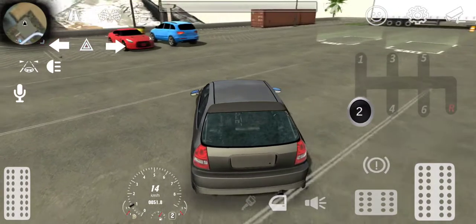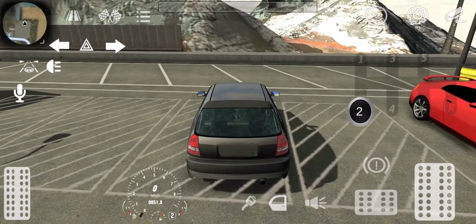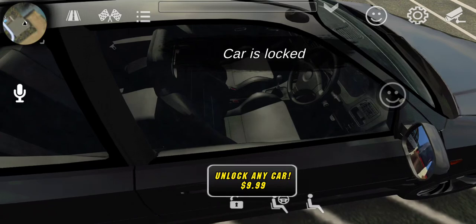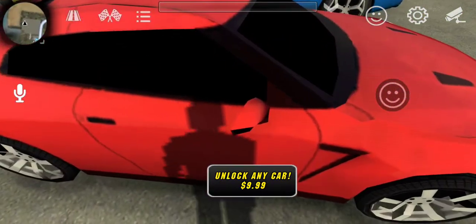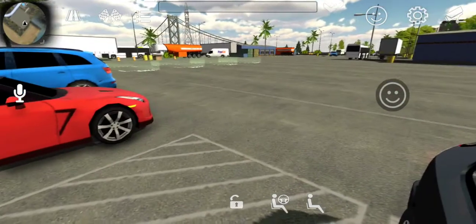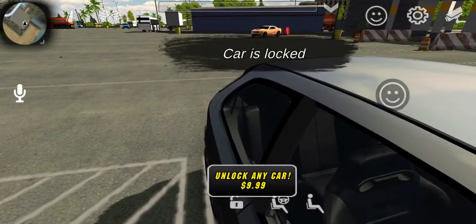When I was in the game, it told me something. If I come out of the car and close the door and try to open it, it says 'unlock any car for $9.99.' So this car is just not a real online car. I'm guessing it has to work with cars that are online — you can steal them from other people for a low price of $9.99.